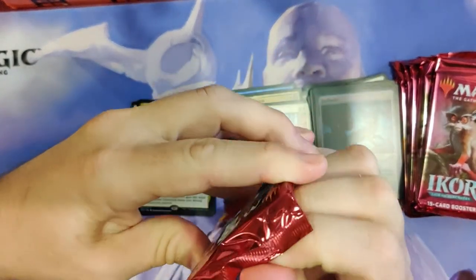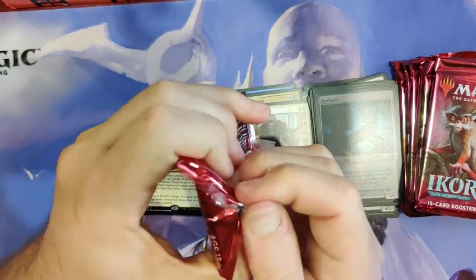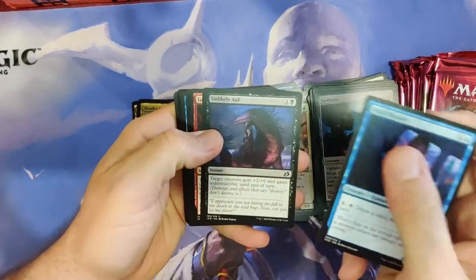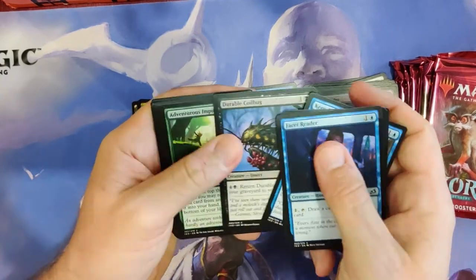We still haven't gotten the fifth Ultimatum — we've not gotten it at all. Do you remember what it's called? Nope. Remember the colors? We've got the Genesis one — this card's been good to me. Eerie — we've definitely got Eerie, we've got like ten of them.